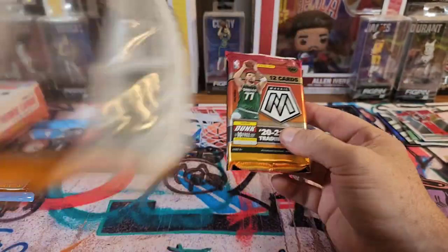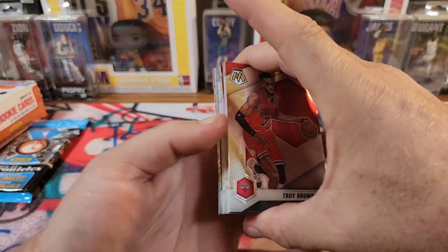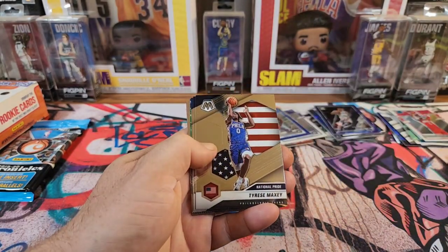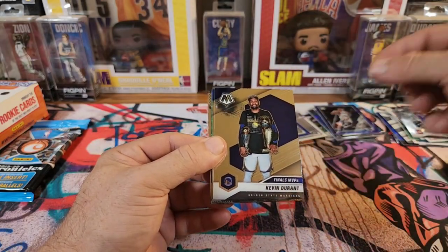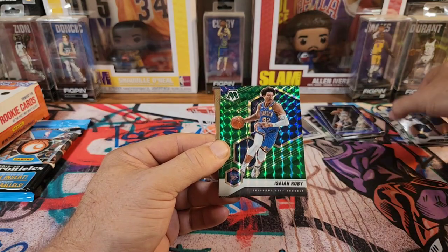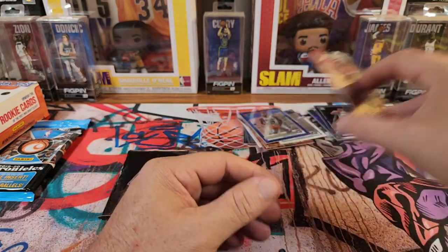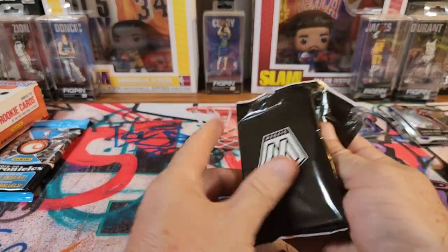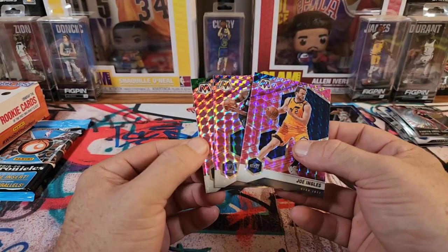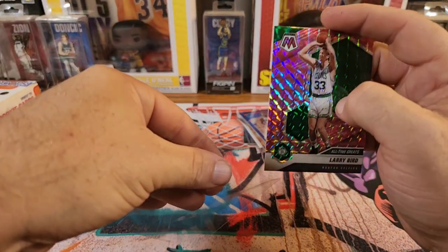Two more packs and retail will be done. We can get on to that T-Mall Hoops — see if we can pull a gold. Still looking for a Genesis out of here, LaMelo. We've got Troy Brown, Kobe White, Larry Nance, Kyle Lowry, Serge Ibaka, Cam Johnson, Tyrese Maxey on the National Pride, Kevin Durant Finals, Cole Anthony on the NBA debut, Isaiah Roby for our Green, and Trey Young on the Bang and Cream. Not much out of that pack today. And we got Larry Bird on the All-Time Greats — Pink Camo. I will take a Bird any day.